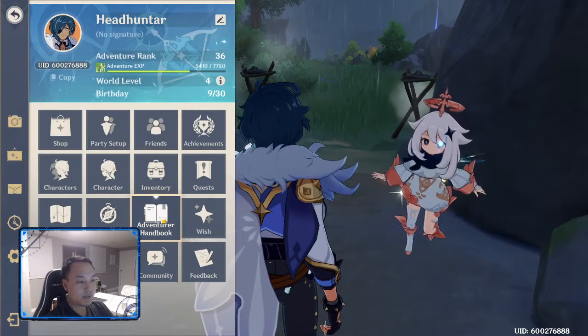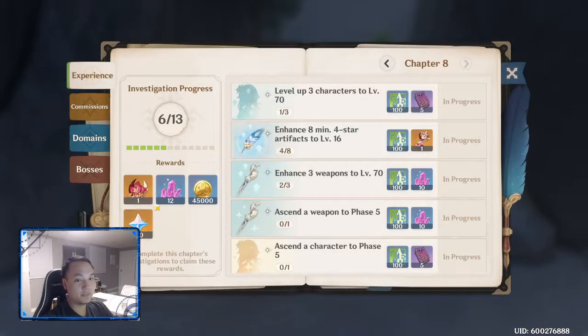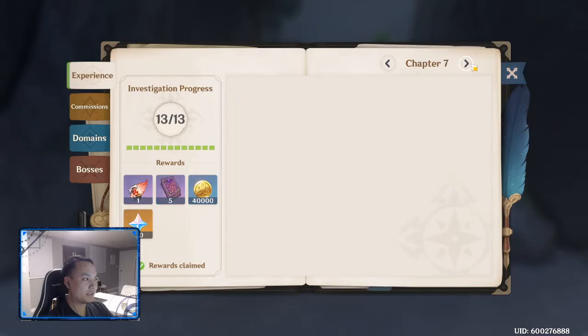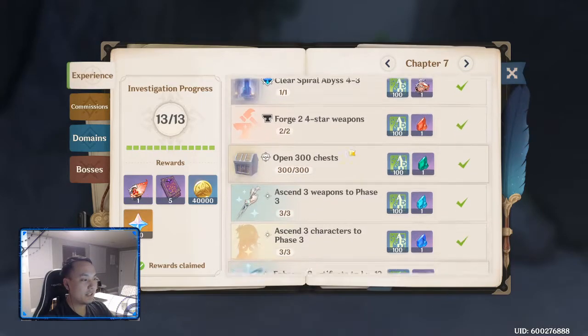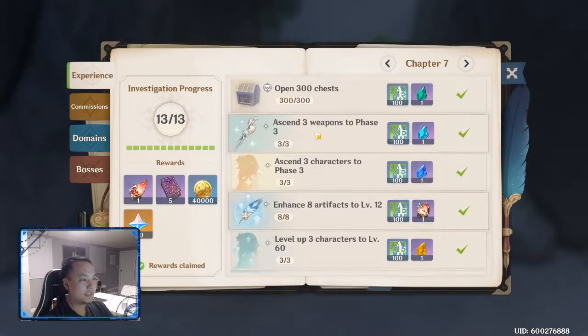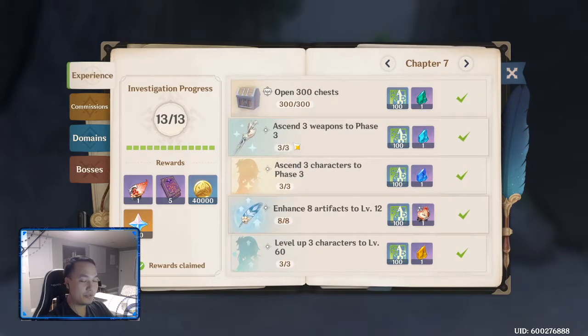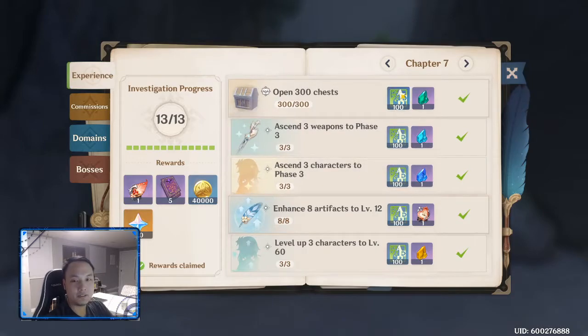The first thing you should be doing is trying to complete your adventure handbook. If you open your adventure handbook and go to chapter 6 or chapter 7, there's going to be a lot of things here like ascending weapons and ascending characters. To do that you're going to need to use your resin to farm bosses for those materials or farm dungeons for weapon ascension materials. Use your resin to try and complete towards this — it's your most important one, because right now there are no more quests, so the only way to earn GXP is to complete these if you haven't already.